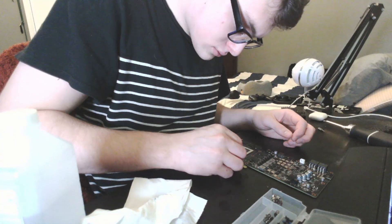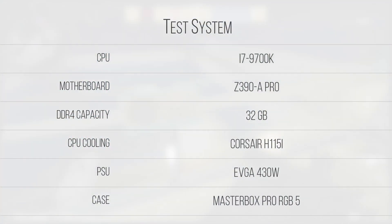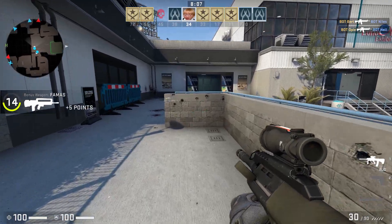With specs out of the way, let's get into performance and look at how the 970 holds up in modern games, compared to a couple of cards I had on hand. Our test system is an i7-9700K — an 8-core chip on a Z390 A-Pro motherboard — with an all-core turbo of 5GHz, 32GB of DDR4, and games running off a Samsung 860 SSD. The comparison cards are the GTX 1070 as the generational successor, and a water-cooled GTX 1080 to provide context against more powerful offerings.